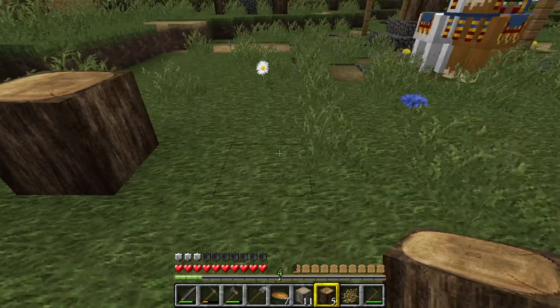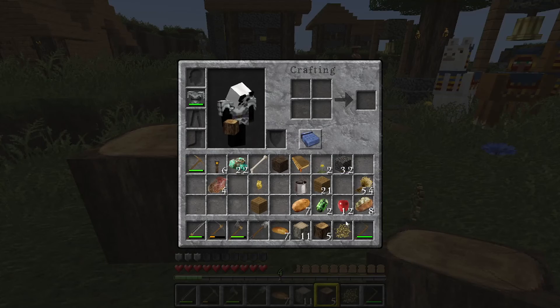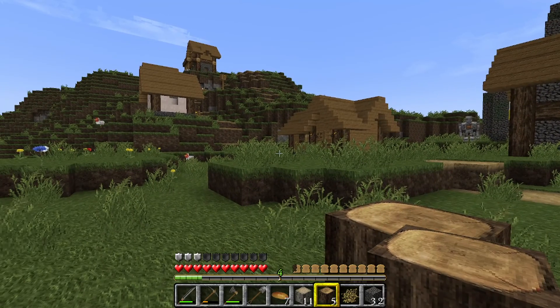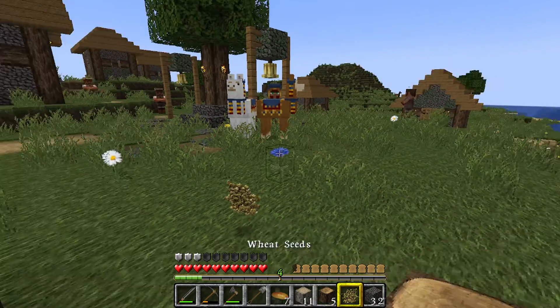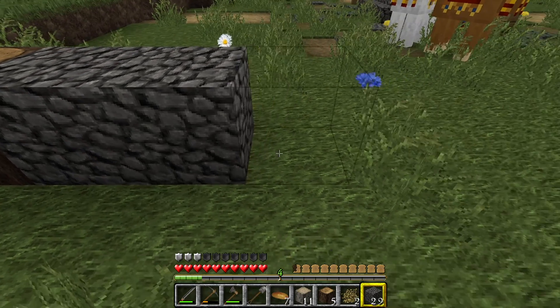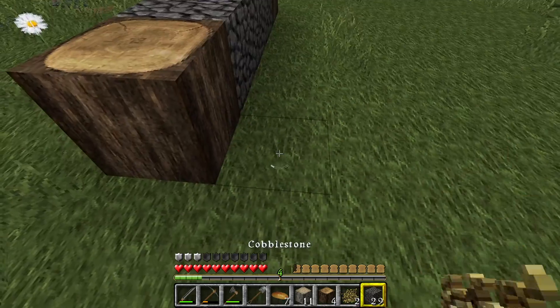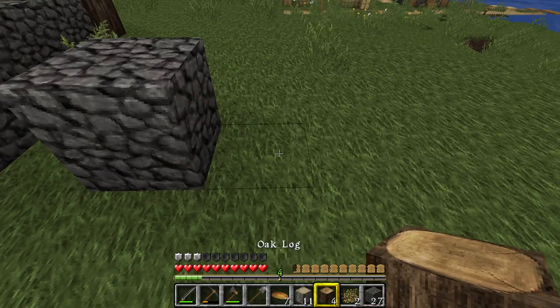So in the corners it's going to be logs. Should it go cobblestone? I'll try and look at the other villager houses to get inspiration to fit in. And I want it to be quite small — like that.